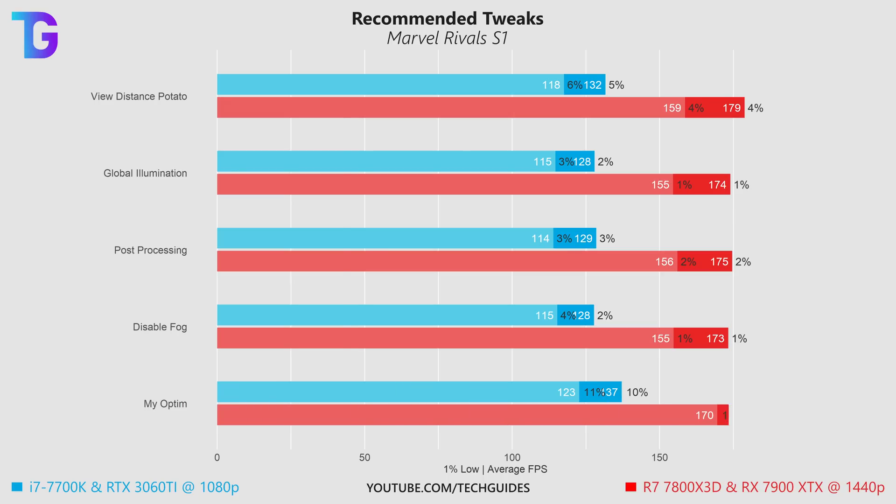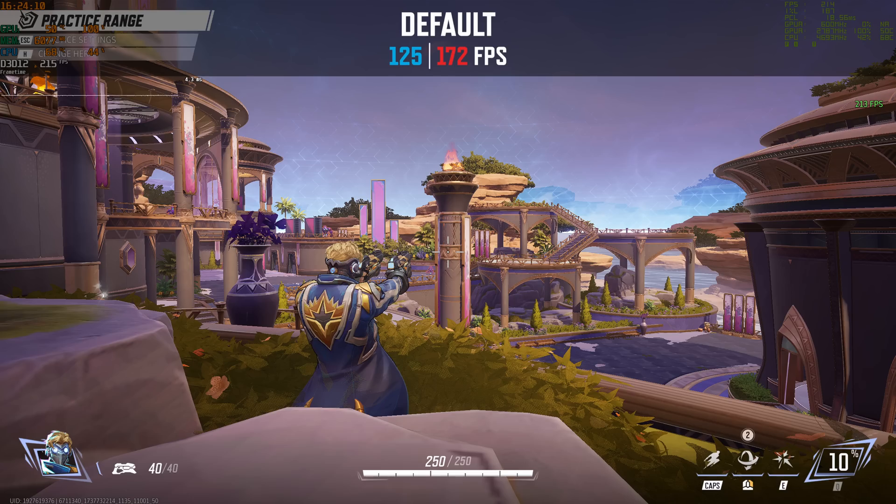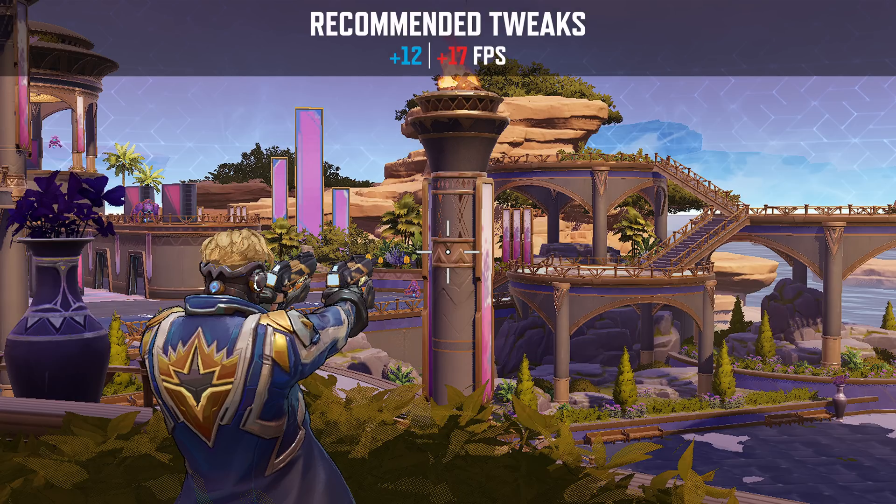In total this gives us a roughly 10% boost in performance in both the 1% lows and the average FPS. Switching back and forth between the game set to default low graphics settings and my recommended config tweaks, in shady areas the game looks a little bit darker, but other than that you can't really tell much of a difference between the game at low and when using these config tweaks.